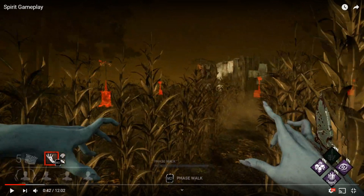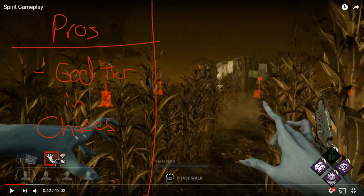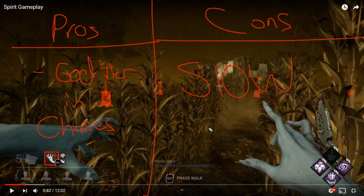Let's talk about your build real quick: Discordance, Nurse's Calling, Barbecue and Chili, and Thanatophobia. Spirit's pros are that she's god tier in chases — that's really her only pro but it's the biggest pro ever. Her con is that she's slow as hell, running at 4.4 m/s compared to the standard 4.6.